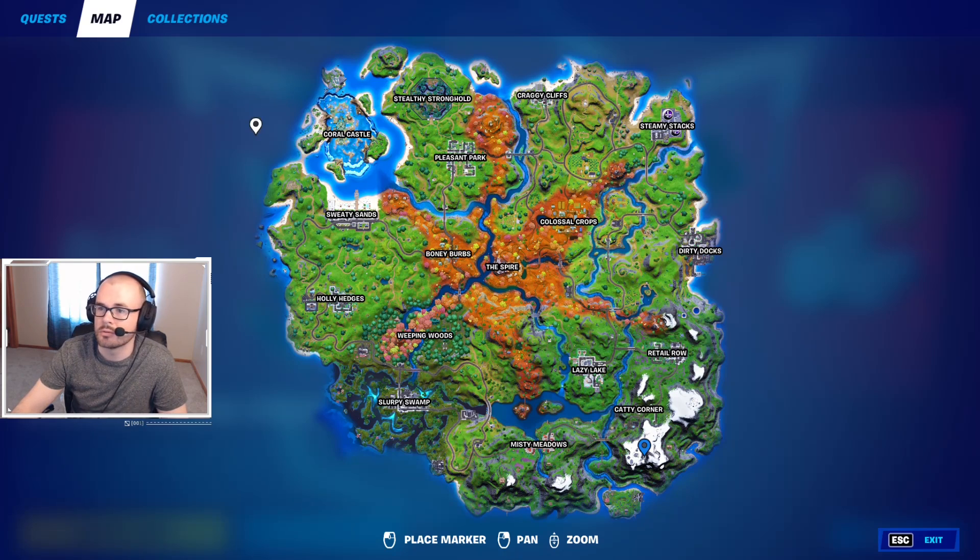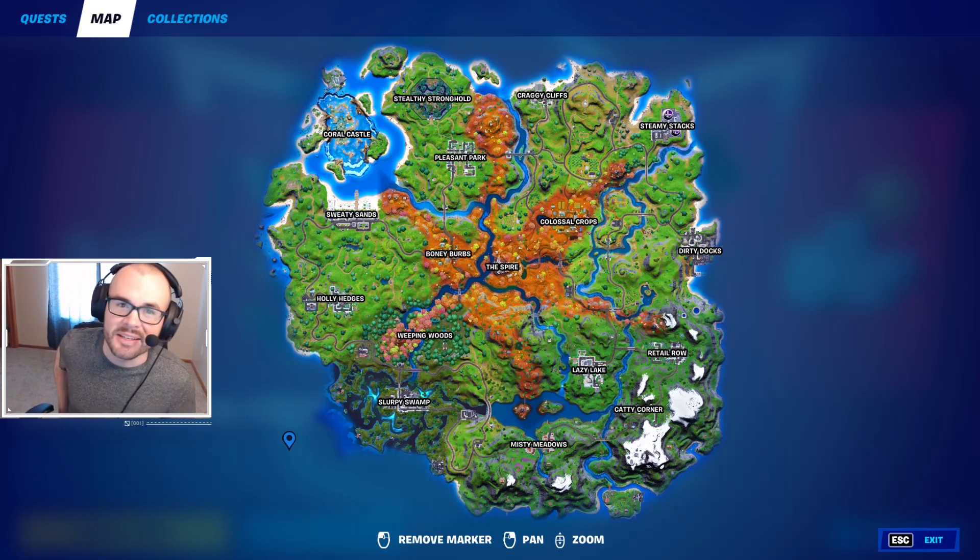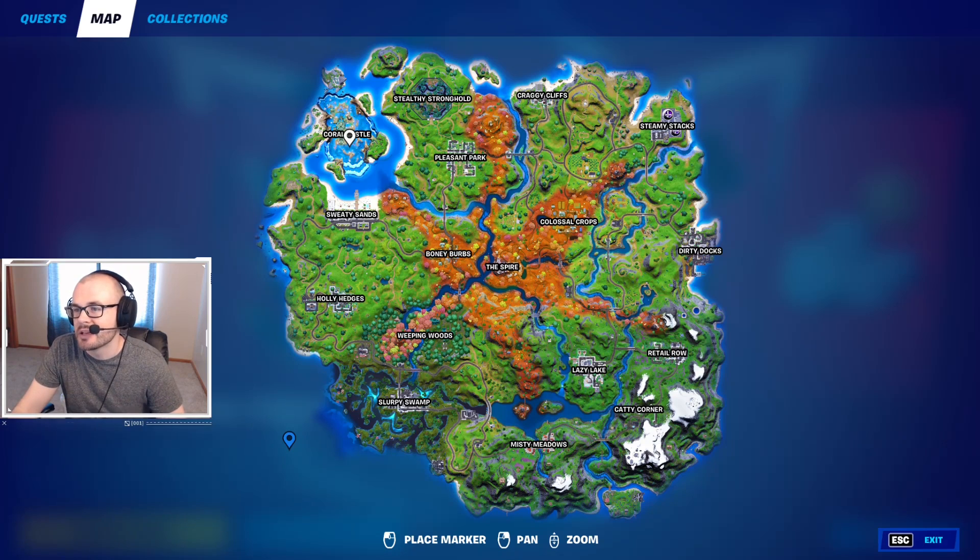The next thing that's good to know — and it's really not a specific place — is that sea level anywhere around the map is going to be zero meters high. It may sound simple, but I'm a potato and I forget simple things like these quite often. The last one is Coral Castle. Since Coral Castle is sunken and recessed below sea level, that's actually about minus 20 to minus 30 meters somewhere in there.